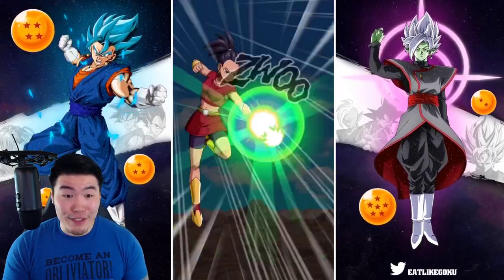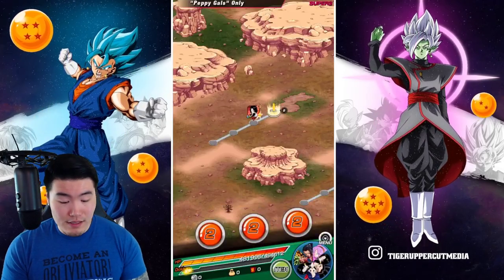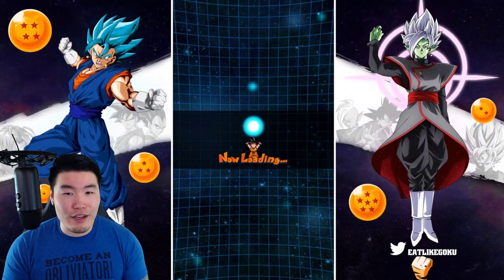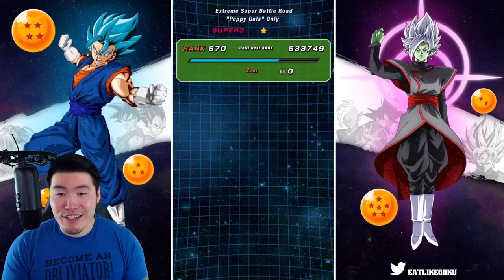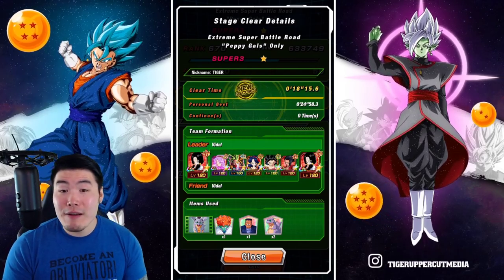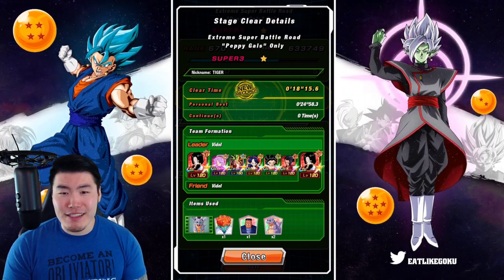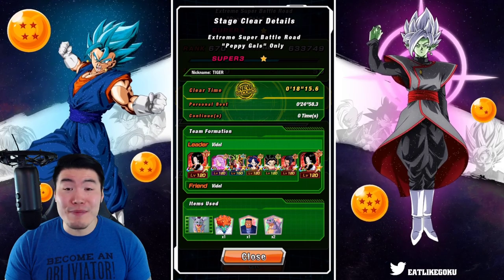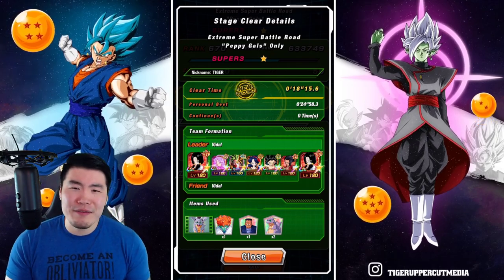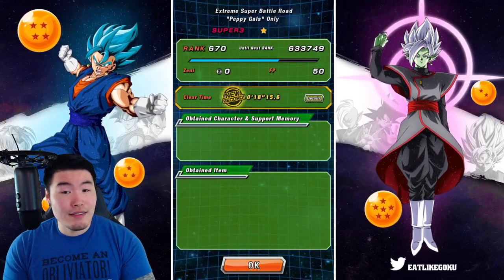This should do it, and I believe this is going to be our fastest time by far on this stage. 18 minutes 15 seconds — my last time was 24 minutes and 58 seconds, so we saved almost seven minutes. We used four support items, which all things considered isn't too bad — we still have half our support items left. I'm happy with that.